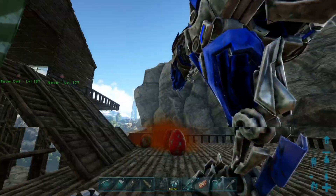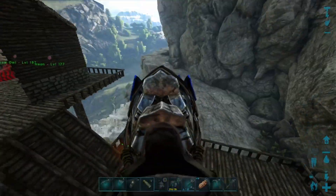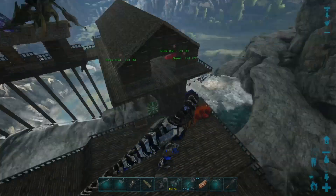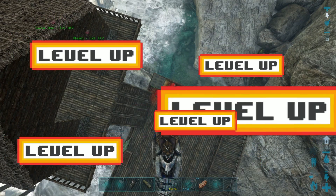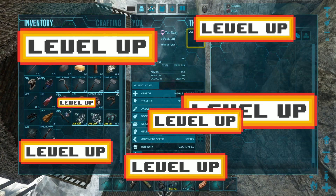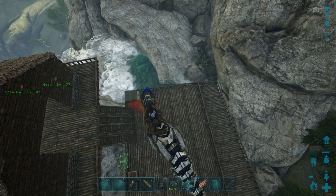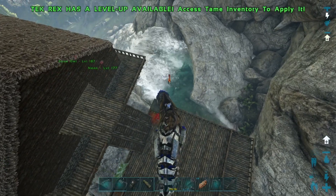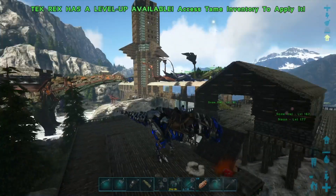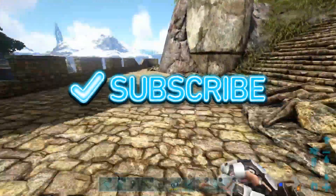This next one is a bit cruel, but if you have your breeding settings turned up so eggs hatch fast, you can produce a bunch of baby T-Rexes quickly and feed them to your dinosaurs to level them up. The babies give the same XP as a fully grown one would, and since these are level 150, a non-leveled T-Rex would probably gain around 30 or 40 levels from this.